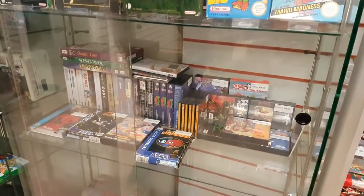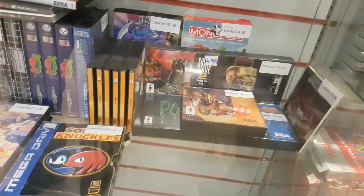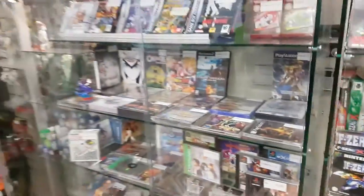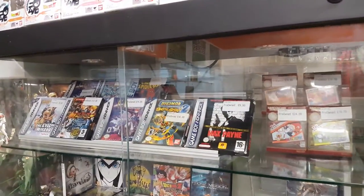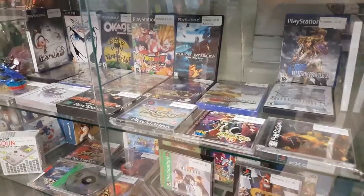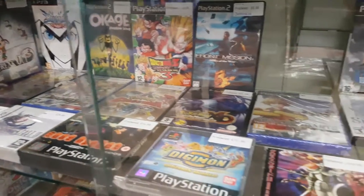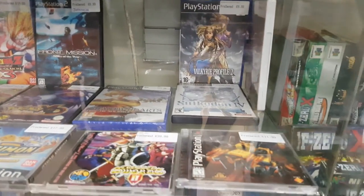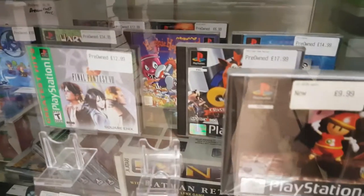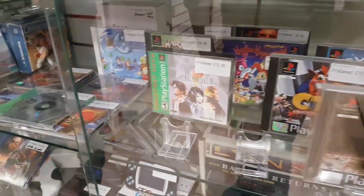Moving even further down, we've got our Mega Drive selection, Mega CD and 3DO games. Then moving on to this cabinet — one of my favourites — you've got the Game Boy Advance. Moving down, you've got most of our special PS2 games: Dragon Ball Tenkaichi 3, Front Mission, Scars of War, Shadow Hearts, Pokemon XD, Pokemon Colosseum — all the good stuff. Then moving down, we've got PS1 games as well — Metal Gear collections and Final Fantasy VIII, anything like that.